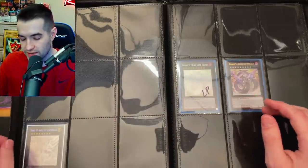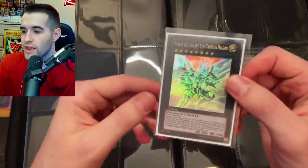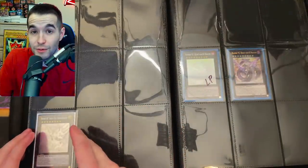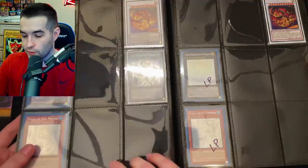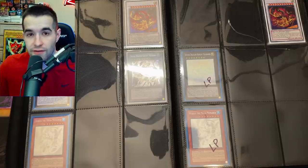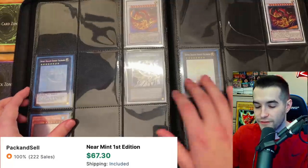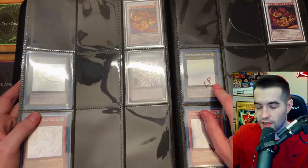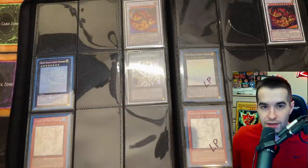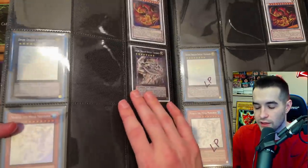For Tachyon Dragon — if you remember, we opened like 300 packs to pull this thing, so we're definitely holding on to it. For Star Eater I don't have a ghost rare — I've been looking for one forever, and despite opening tons of Judgment of the Light we could never pull it. I think I got an ultimate rare in a collection which I forgot to put in. For Felgrand I got one from Semo — it's borderline light play to near mint; the other copy I had I ended up selling because it was worse than light play. Still missing the ultimate rare.